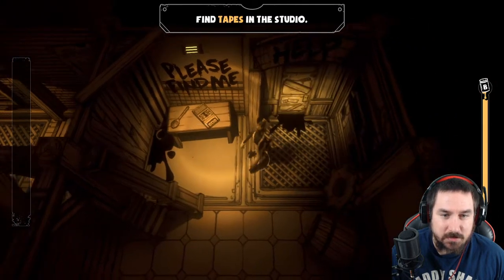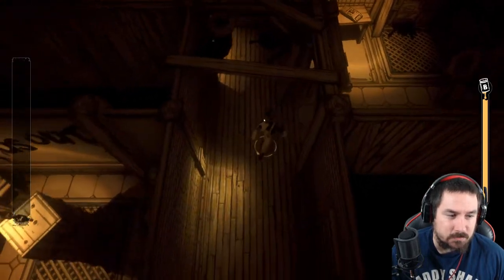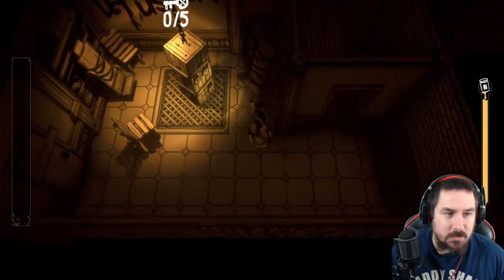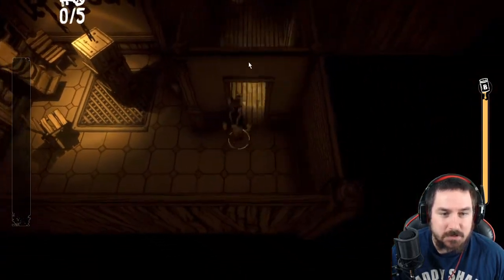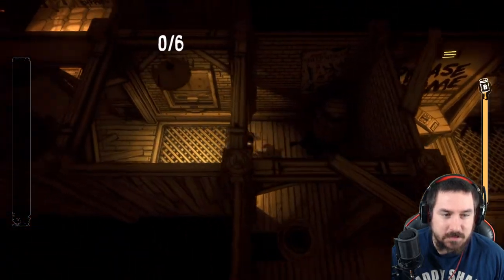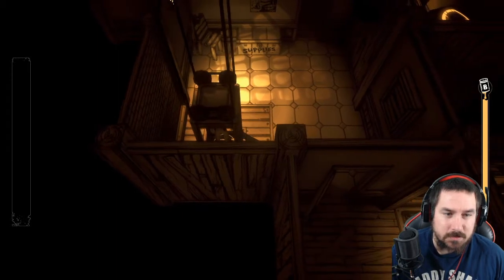Find tapes in the studio. Is there a map by any chance? No, no map. And then we have this here which apparently needs five keys to let us out. So we have five keys we need to find, and six somethings — I don't know what that is. Let's take an elevator and see where it leads us.